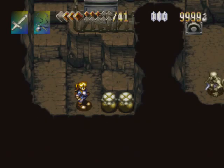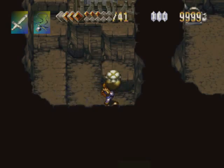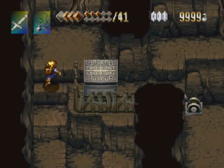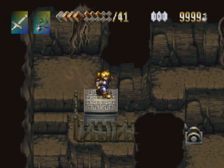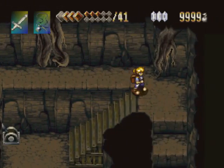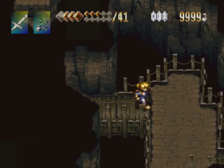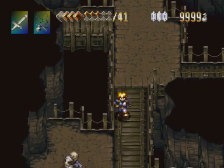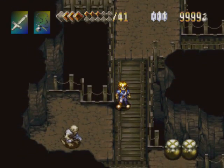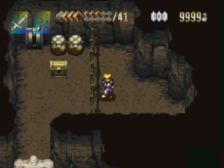They've got a defensive mechanism - sounds like something I need to deal with. But the reason we came here is they have to activate that defensive mechanism; we can't proceed without it happening. Next is through here, which gets somewhat spoiled by that little monkey.